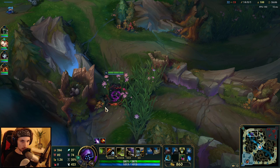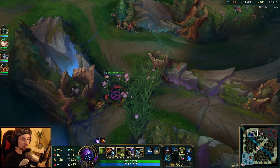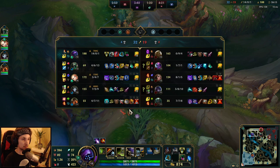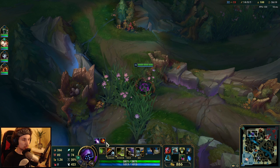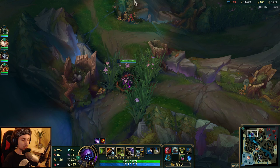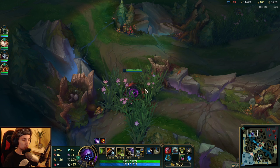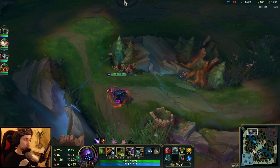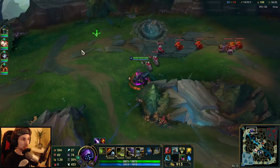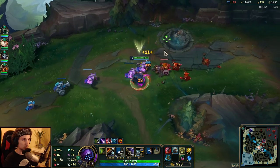All we have to do right now is group up with the team, force a five versus five fight, and not dive recklessly. Get a good Flash combo off on their ADC and kill them with a single combo. We could also split push and create pressure that way — which Jax is really good at. Both options are great since we're already so fed.